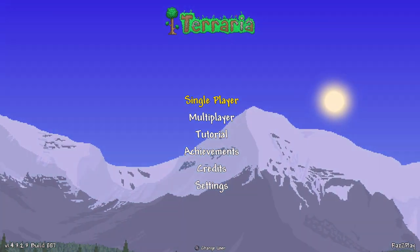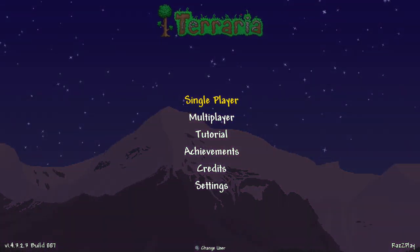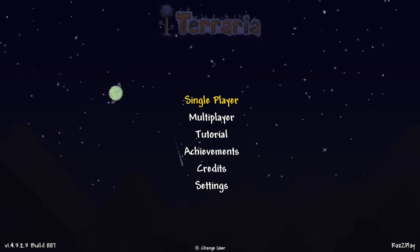Hey everyone, I'm Raz with RazPlay, and today we're going to find you an encumbering stone with a bonus magic conch here in Terraria for the Switch and Mobile version 1.4.3.2. We found an encumbering stone and a bonus magic conch — just in case you haven't seen the other video, we got a new one for you.